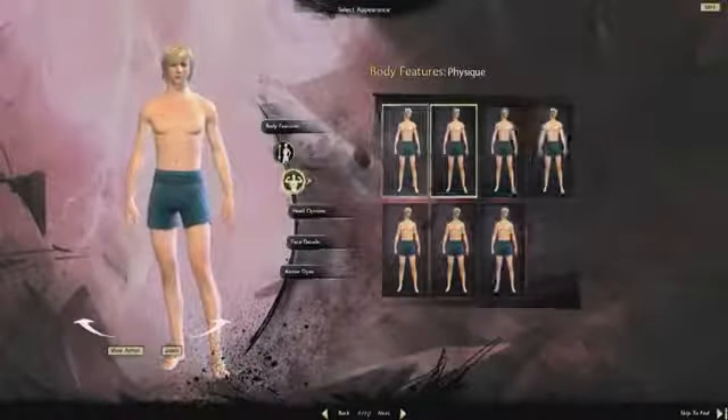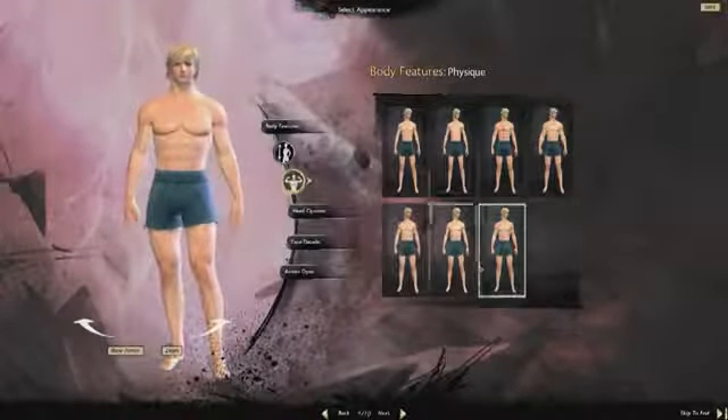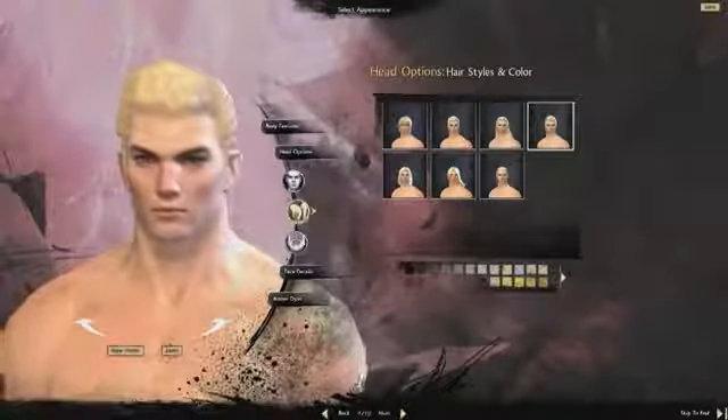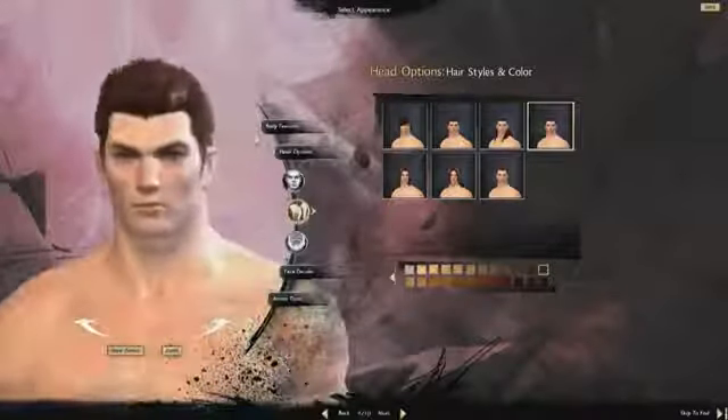With Guild Wars 2 we are giving our players many different ways to customize your character. We have a revamped dye system, which we spoke about in a previous blog. We have our traditional hairstyle, hair color, face style, and skin color options that you are familiar with if you played Guild Wars 1.